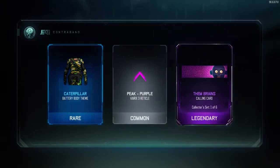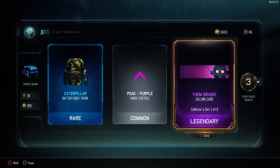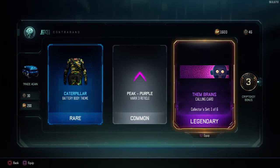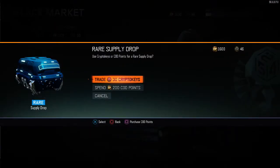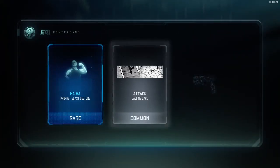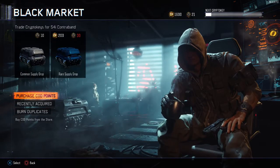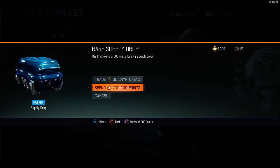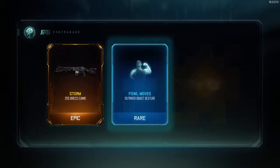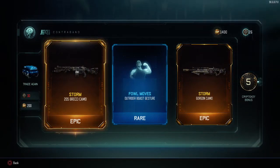Caterpillar. Oh, that's a nice calling card — I actually don't have any of those. It's the first one. We're going to equip that right now. It's a legendary one called Them Brains, so if you're into zombies, that's a cool one for you. Nothing special there. Let's try to get lucky here. Storm's always nice. We got Storm twice that time — that's pretty impressive.